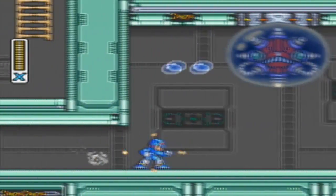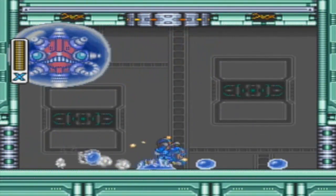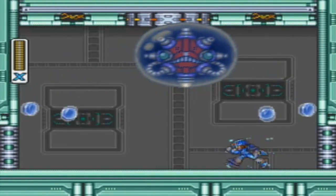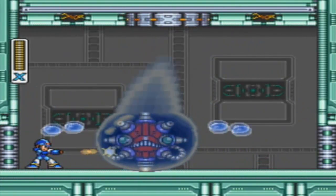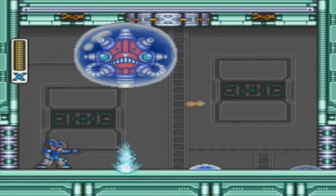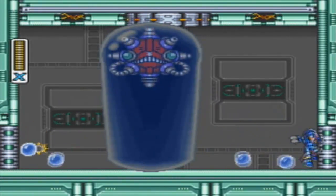Now this enemy here can cause quite a problem. He's got three different moves. He shoots down sparks like that. He drops water, the little bubbles, which seem to stop you from moving for a little bit. He also likes to come down from the roof, land, bounce, and shoot more. He'll reattach himself to the roof and sometimes even bounce multiple times off the ground. As you get him weaker, he'll even start to shoot those Electrical Sparks at more rapid speeds.